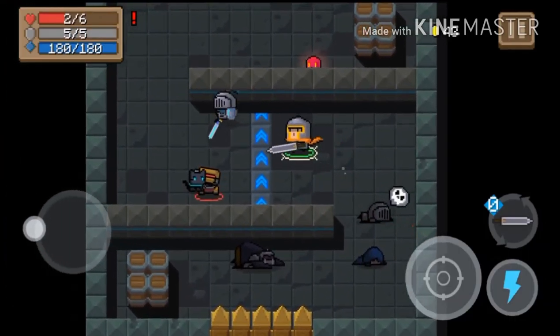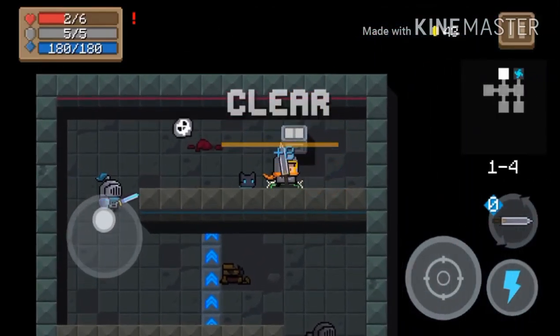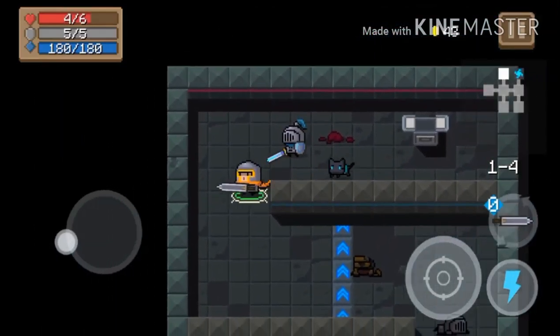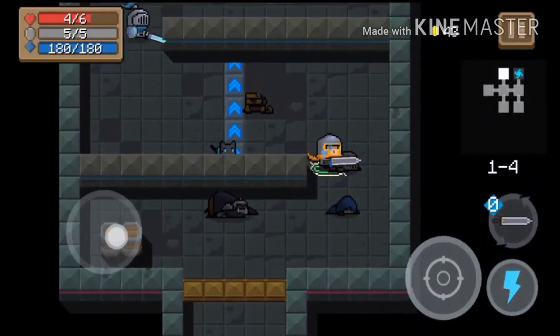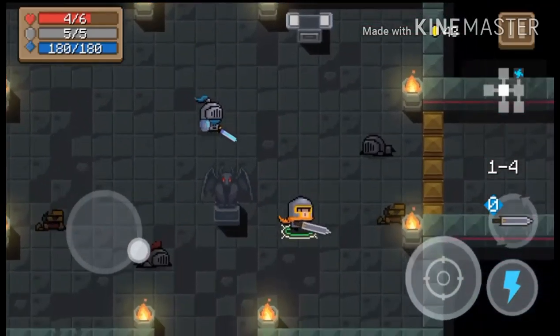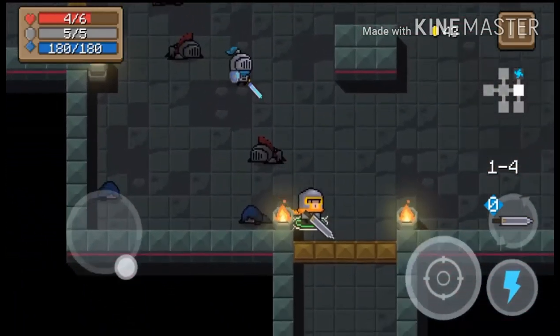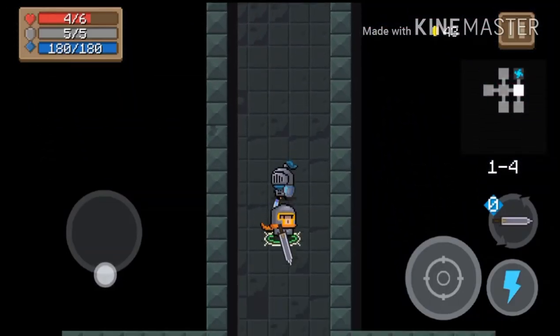That little laser thing — be careful because it will kill you. Seems like I'm running faster now. I don't see why it doesn't let me run faster the rest of the game — I guess it's as soon as you walk past that blue strip.